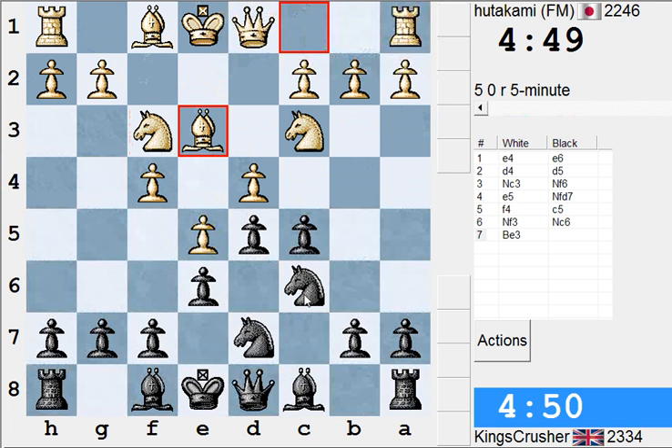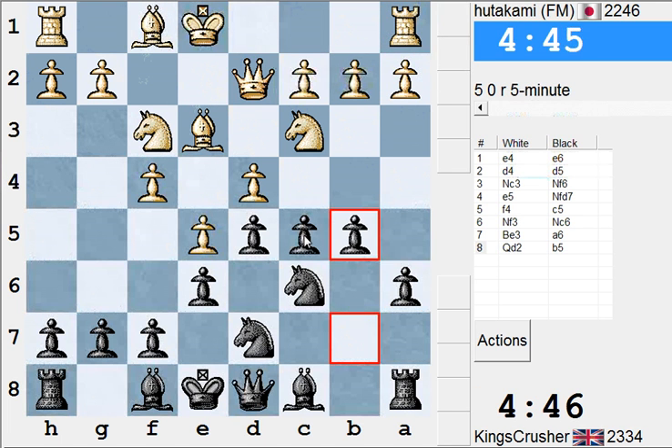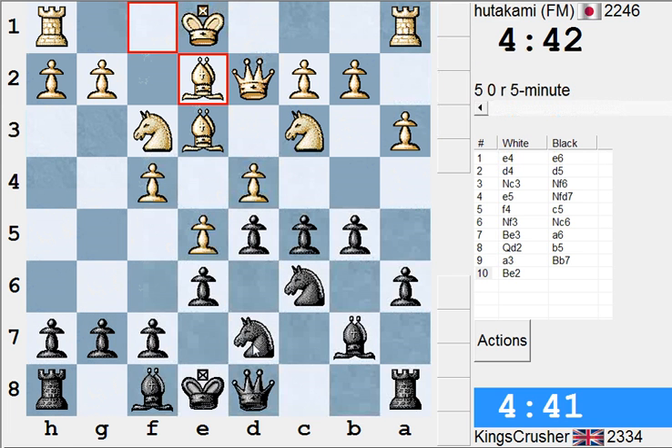Instead of Qb6, let's go for a quick b5 — sort of committing to sacrificing a piece. Maybe g6 or Nb6. Actually he's going to play a3, so we can play c4 a bit and get away with this.